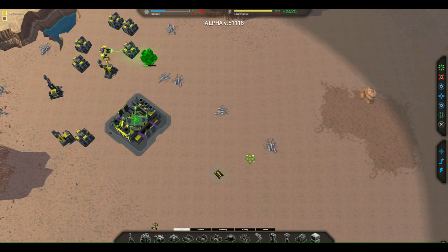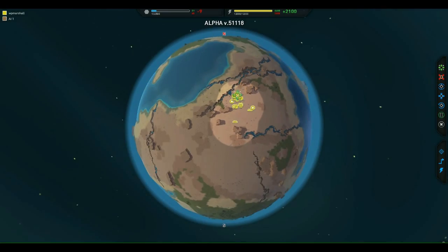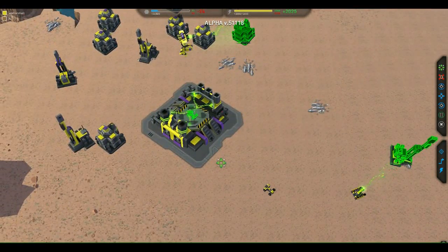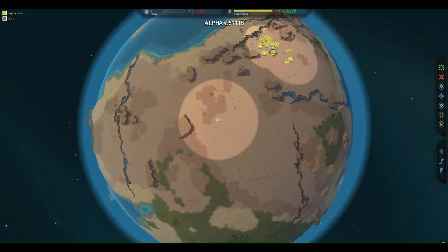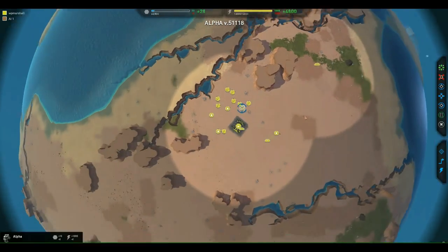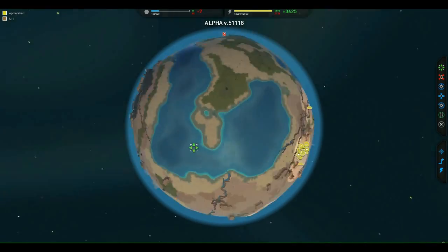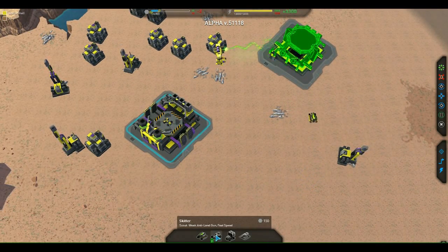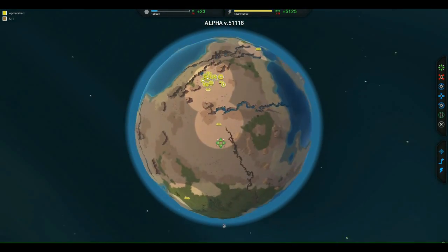I'm going to get a bunch of skitters out to make sure I know where the AI is. I'll send them off in all directions. Once I've done that I won't need more skitters because I'll have air scouts — you can scout a lot faster with air scouts since they're not tied to land. So let's do it.